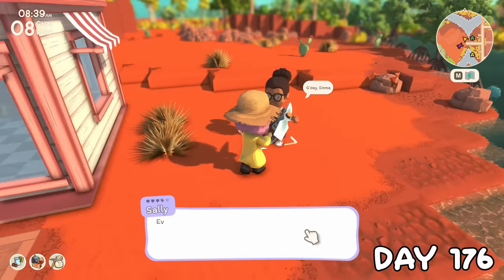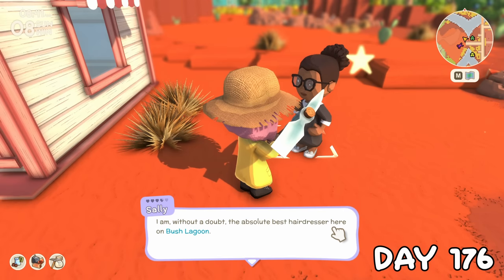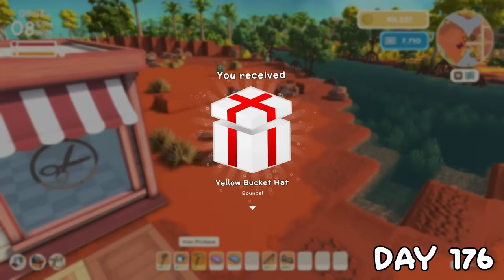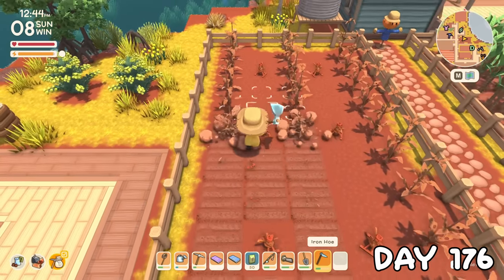On day 176, I realised now that Sally was a resident I need to get her friendship to max before the end of the video, so I went to chat to her and bought a hat from her. We have a heart and a quarter left. The old tomato plants were also now dead, so I replaced them with some sugar cane.